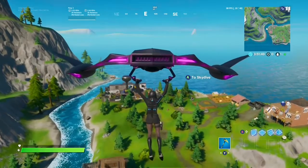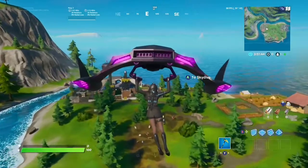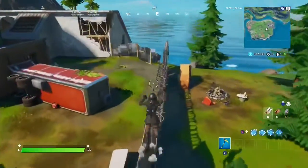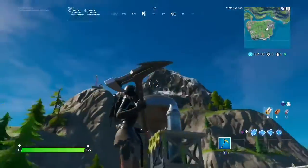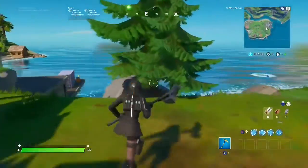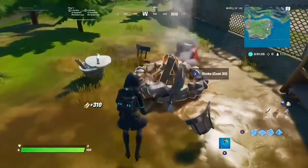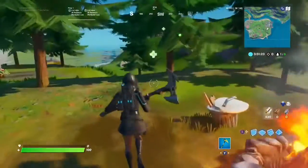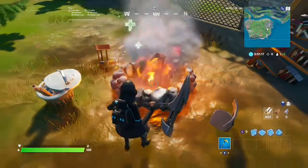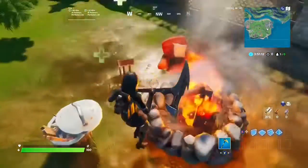This challenge is very simple. All you have to do is land at Camp Cod, which is at the very bottom of the map on a little island. You have to stoke a campfire three times. Come here to this campfire and light it — gather some wood, you can farm these trees. You can stoke it multiple times on the same campfire: one, two, three. Your challenge is complete.